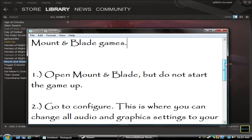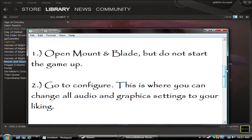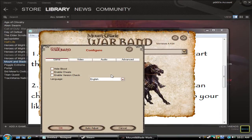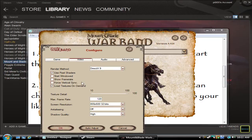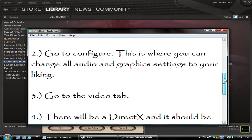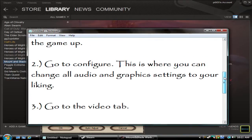The second step: you want to go to Configure. This is where you can change your audio, graphics, general settings, and pretty much everything about the game. You'll see in the video settings — it doesn't matter what it's currently on.